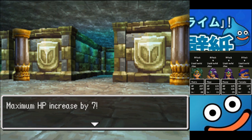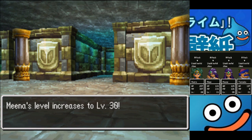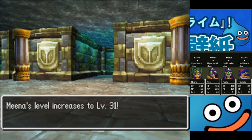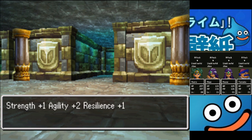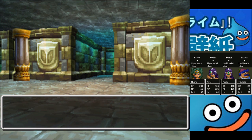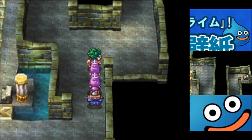Maya's level increases to 31: HP by 7, MP by 10, 1 Strength, 5 Agility, 2 Resilience, 2 Wisdom, 4 Luck. Mina's level goes up to 30: HP by 7, MP by 4, 2 Strength, 2 Agility, 1 Resilience, 3 Wisdom, 3 Luck. Mina goes up again to 31 — she went up two levels: HP by 7, MP by 5, 1 Strength, 2 Agility, 1 Resilience, 3 Wisdom, 3 Luck. Tornico's level increases to 32: HP by 10, 1 Strength, 2 Agility, 1 Resilience, 3 Wisdom, 3 Luck. The other characters didn't level because they're not here — they missed out on the EXP!